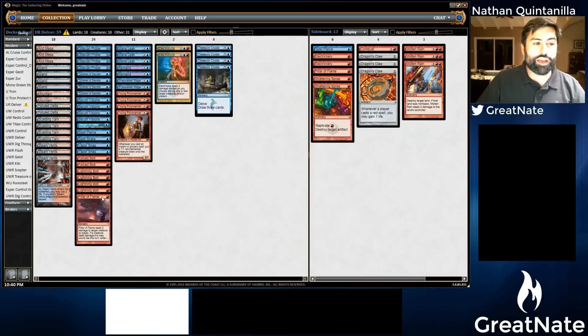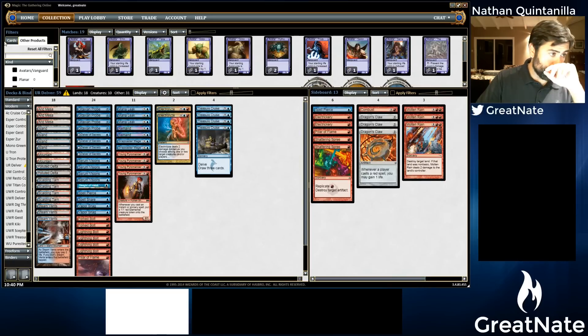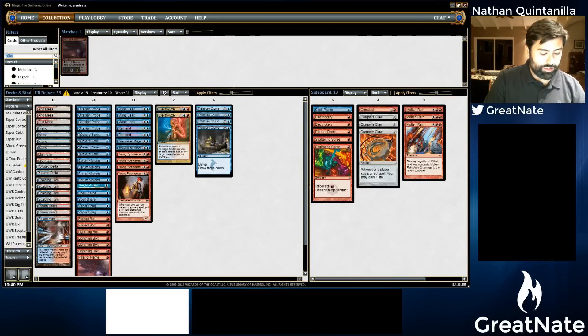There are two cards I've been wanting to try in this version of the deck. One of them is Izzet Charm. Not only is it sometimes a counterspell, not only is it sometimes removal, but it's also probably a good card to find Treasure Cruises along with fueling Treasure Cruises. So let's find our Izzet Charm and bring that in.